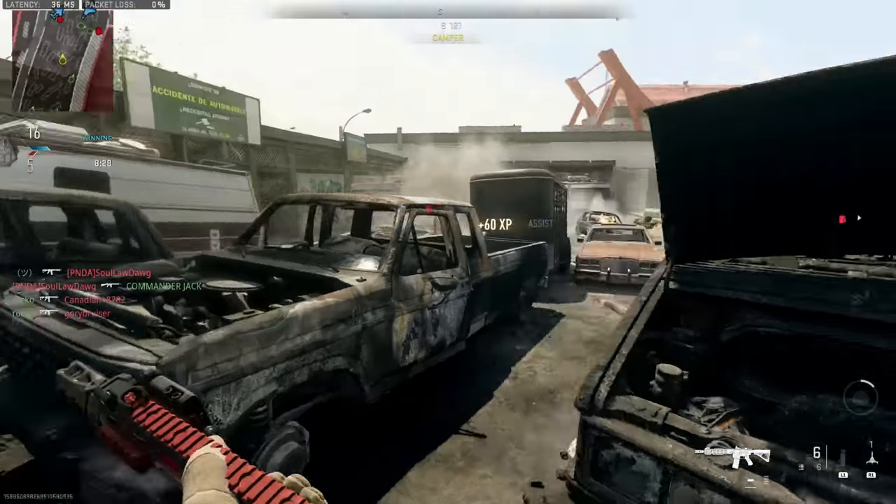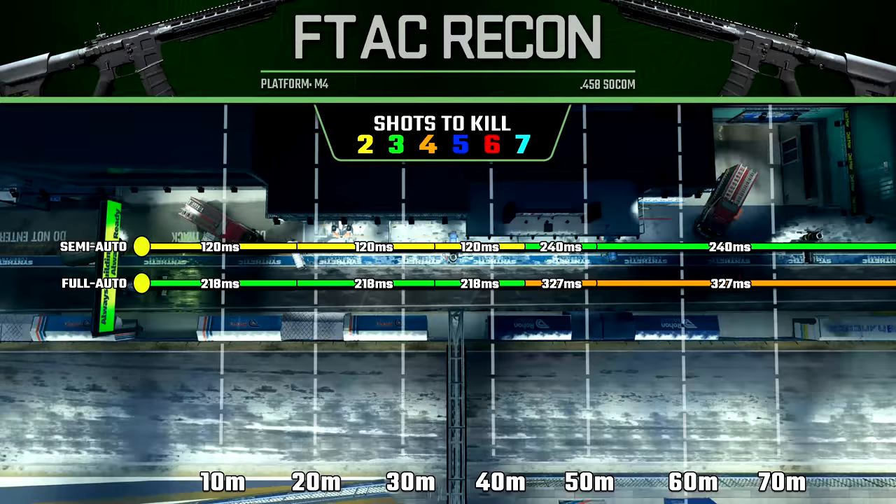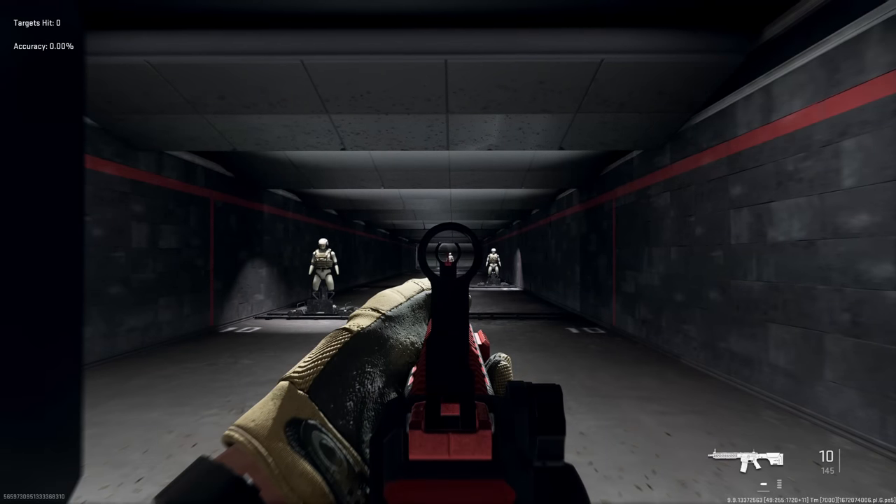Let's have a look at the range comparison in both semi-auto and full auto mode. Just like with the other battle rifles, the damage drop-off points are exactly the same — they deal different damages within those ranges. The two shot kill potential in semi-auto and three shot kill potential in full auto extend out to about 42.5 meters, which is very impressive and will cover the vast majority of gunfights you'll find yourself in within the 6v6 maps.